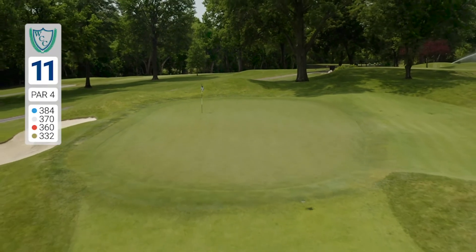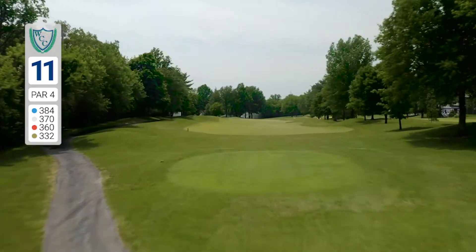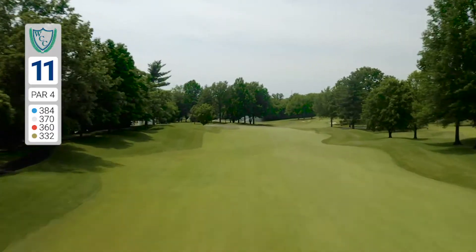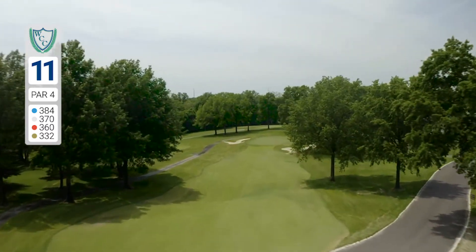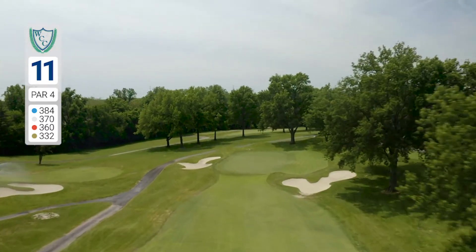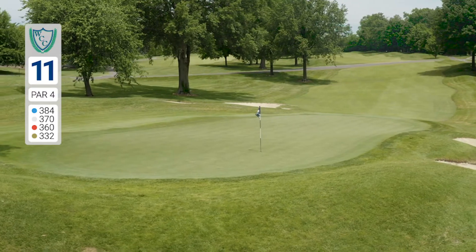This downhill par 4 gives players a great opportunity to have one of their longest drives of the day. A well-played tee shot will leave you inside 150 yards. The fairway slopes left to right, and your ball will often end up 15 yards to the right of where you land your drive if you carry it over 225 yards from the tee.